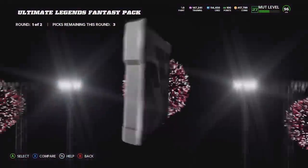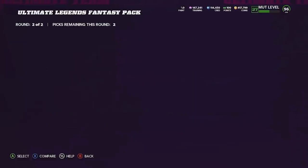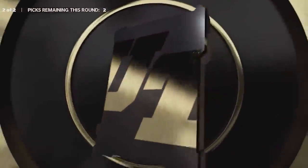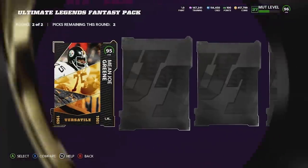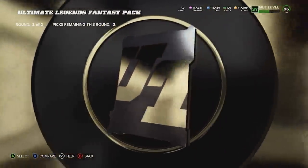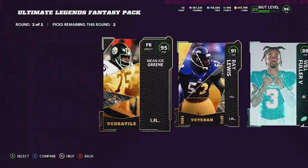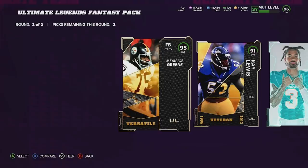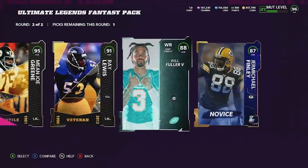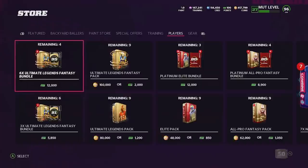Now for this 160,000 coin pack — I just want it to be somewhat decent. The first round gives us a pretty good fullback which won't make too big of an impact, but it's solid to have. Then — holy cow — a 95 Mean Joe Green fullback and a 91 Ray Lewis! It's so dumb you can see the animations early. A 95 overall fullback isn't really going to help us too much offensively, but we'll obviously take both.